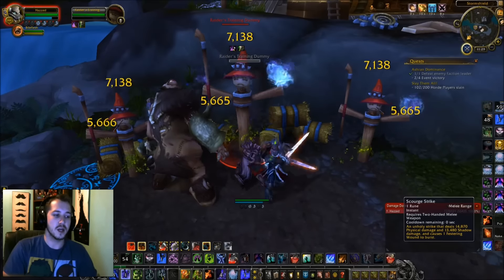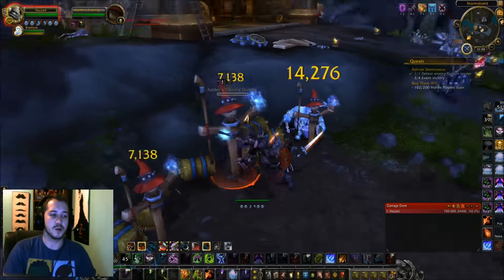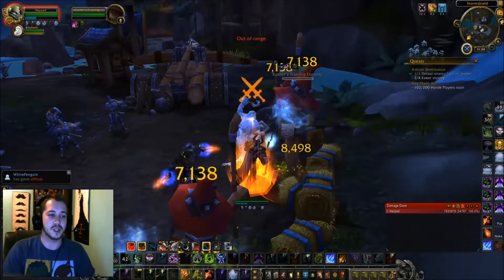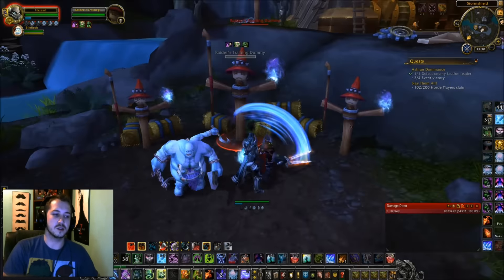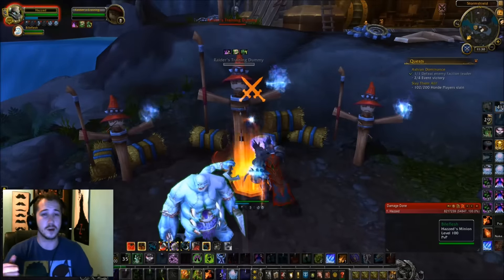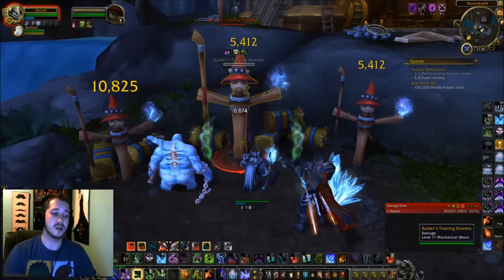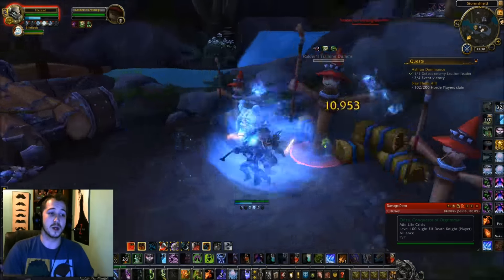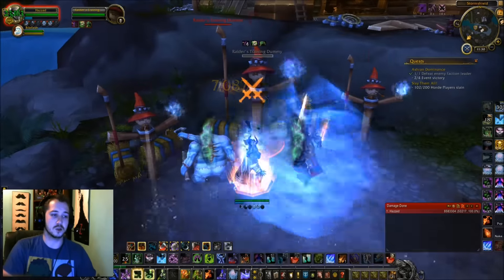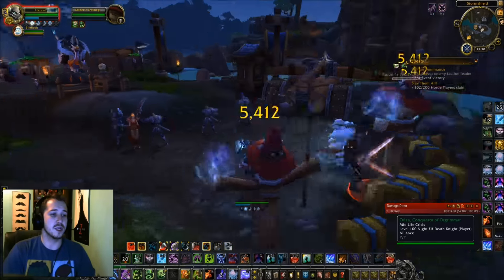Then go into your rotation using Epidemics and Scourge Strikes, and you're going to end up hitting hundreds of thousands of DPS — just like you saw. Even the raw ring proc alone pushed me to 100k, and after it procced I hit like 140k+ with three targets. I wouldn't say it has the same initial burst strength as Frost, but it has better longevity, and with multiple targets the Unholy melee spec can skyrocket above just about any class.